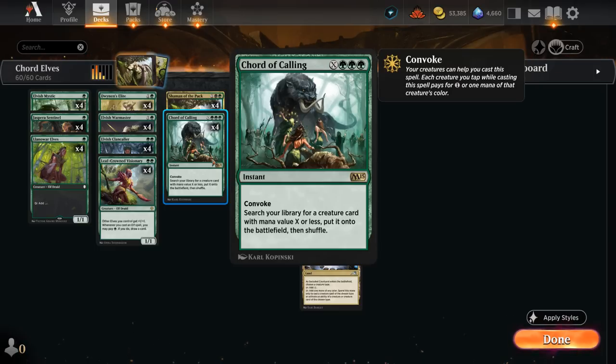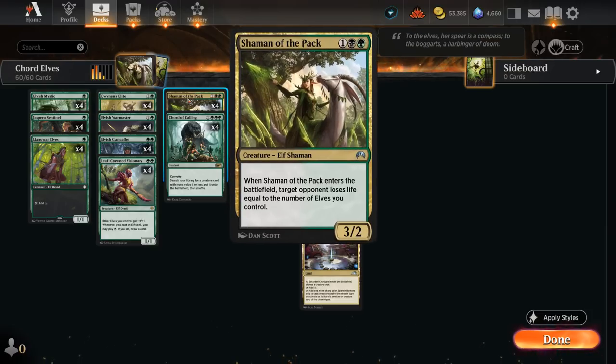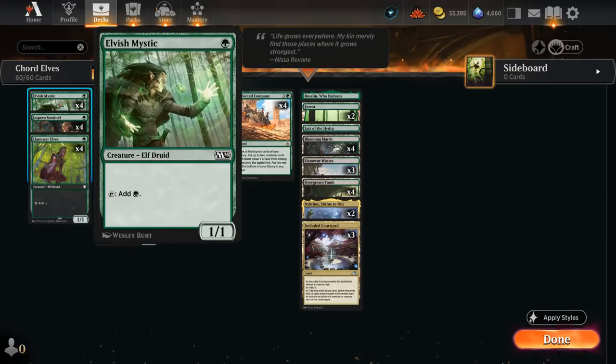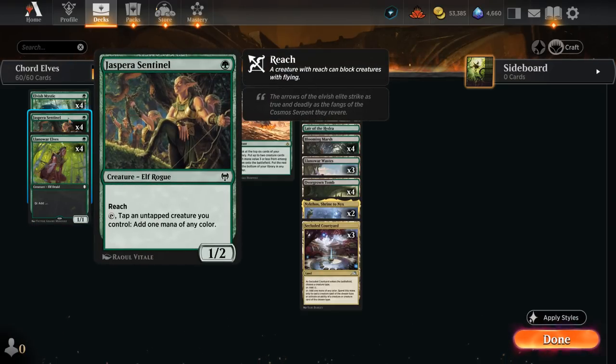By making tokens we're also enabling the Convoke on Court of Calling, making it easier to search up whatever creature we want after casting a bunch of elves on our turn. Unlike the historic variant of elves that's more about making a ton of mana, this build is more about going wide and draining the opponent to death with Shaman of the Pack. At one mana we have Elvish Mystic, Elvish Mistcaller, Llanowar Elves, and Sentinel, which can tap another untapped creature to make mana and fix our colors to cast Shaman of the Pack, which requires black mana.